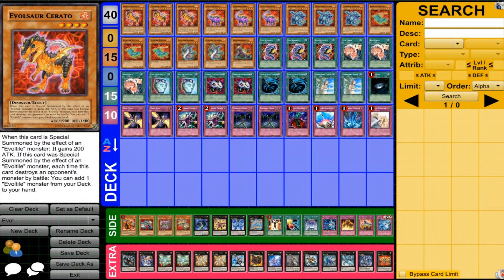Hey guys, today we're taking a look at my Evil deck. This deck is mostly based around special summoning the Evil Sword monsters using the Evil Tile monsters. It's sort of like Gladiator Beast in that there's a lot of special summoning from the deck, but because it's based on two different archetypes within an archetype, it's played a bit differently and leads into a lot of different plays that can be supported by a lot of different cards.